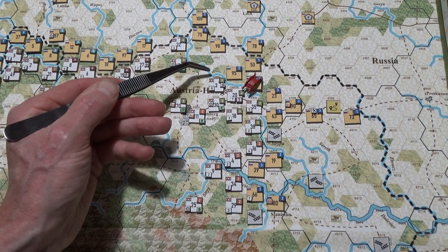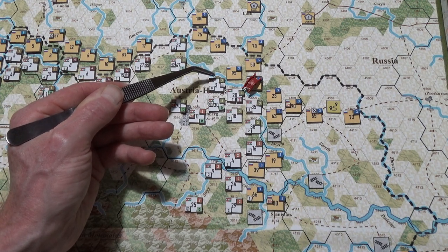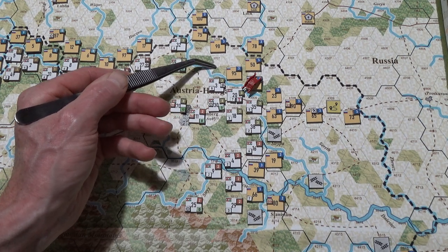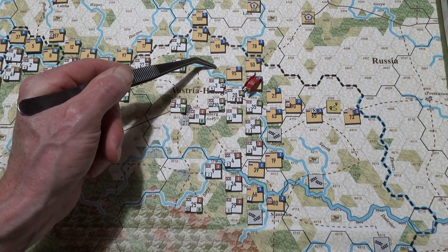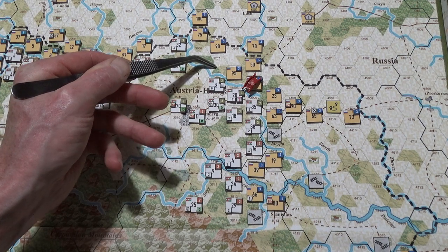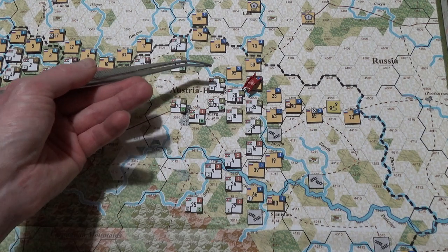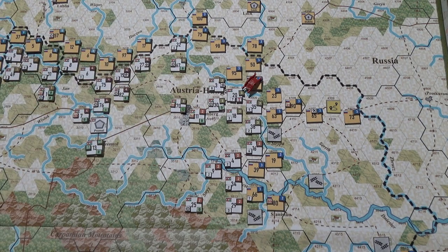I was so hoping this was a movement-of-five unit, but it's just a line infantry brigade that can only go four. Remember: one movement point to get out of a zone of control, one to get in — that's two just for zones of control, three to move, four for a river, and five for the woods. So forget it.